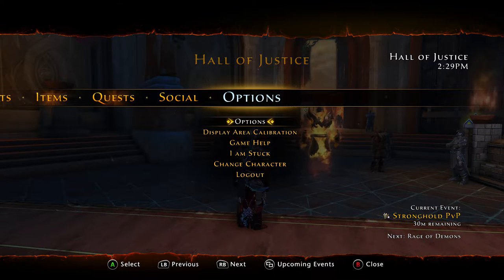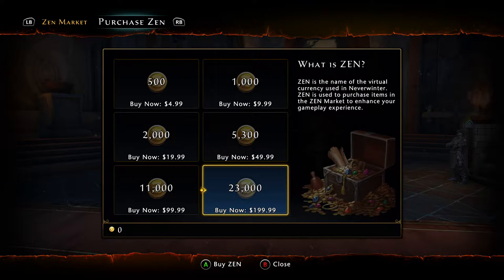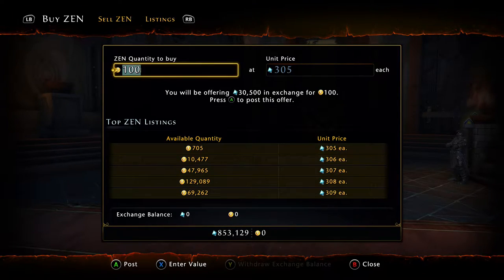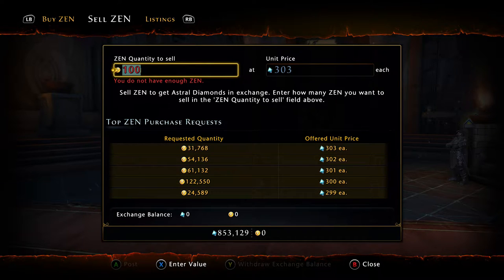As most free-to-play games, Neverwinter has microtransactions. Here is the Zen currency — 200 dollars gets you 23,000 Zen and so on. You can purchase Zen with real money, then exchange your Zen in this menu. For example, I can spend $200, get 21,000 Zen, and sell 21,000 Zen for 303 Astral Diamonds apiece — Astral Diamonds being the main currency of the game. You can also do the reverse: take your AD and buy Zen with it.